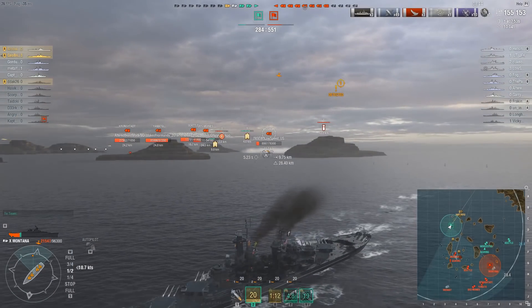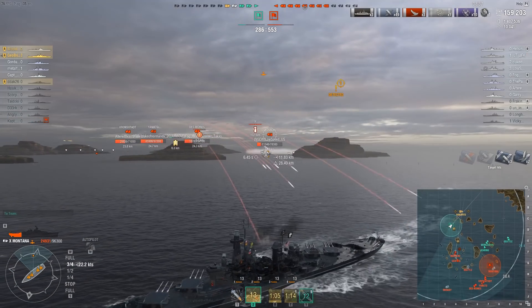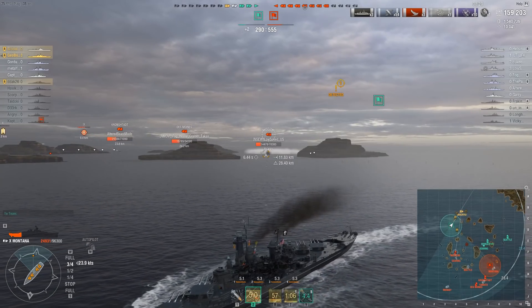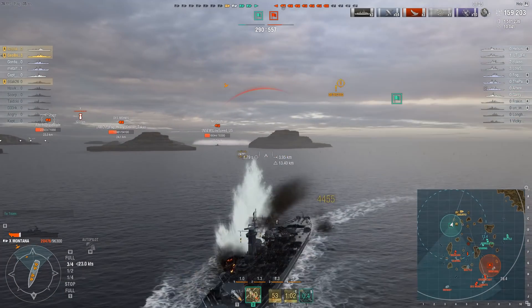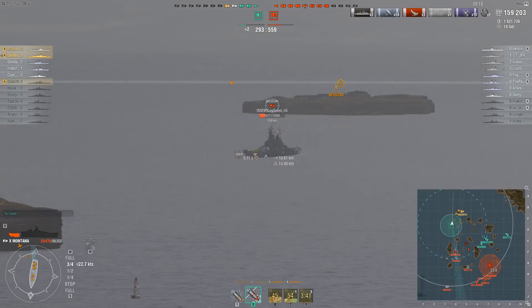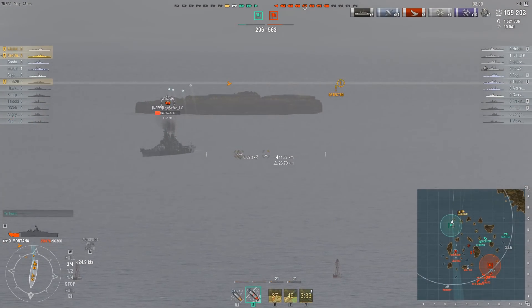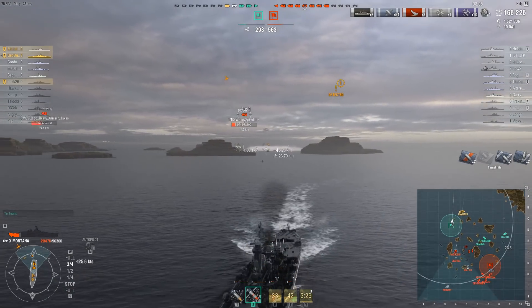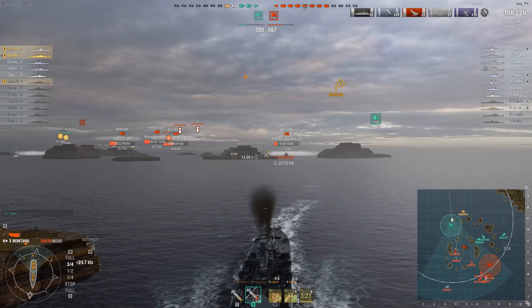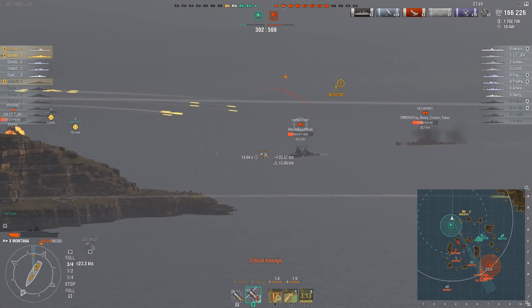The colored tracer belongs to Duke of Normandy on the enemy team in the surviving Yamato — the colored tracer indicates he has Yamamoto Isoroku as his captain, the unique Japanese captain, and you really don't want to mess around with him. The enemy Missouri, however, appears to be dead in the water. At a bad angle you probably shouldn't expect too much damage, but some is better than none. Dive bombers are incoming — looks like the Midway is coming back to finish the job — and damage control is on cooldown.